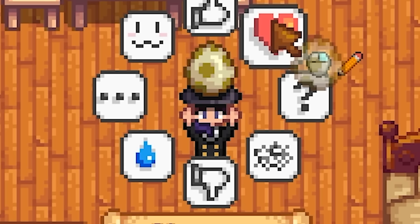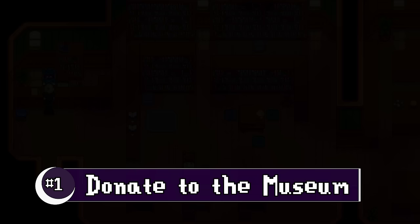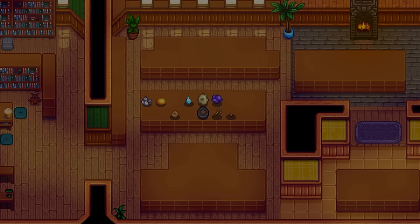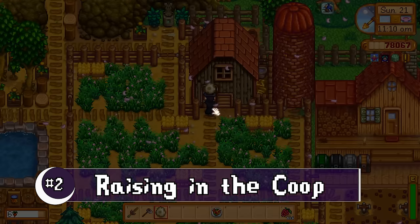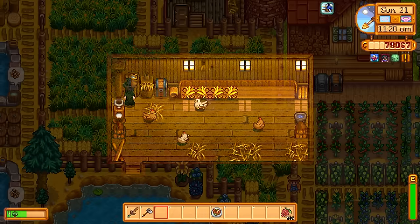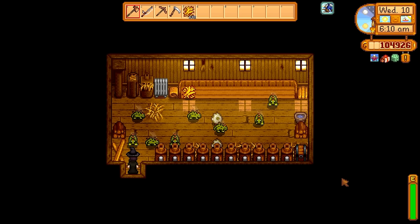Let's first begin with its uses. The most obvious use is to donate it to Gunther in the museum, but I urge you to wait on that until after you get another one because of the second use. When you have an incubator after upgrading your coop to big, you can pop this egg right in there and a dinosaur will hatch after 12 days if there's room in the coop. That dino will then lay more eggs for you every seven days, giving you a rare animal and a good supply of eggs to use for other things on this list.